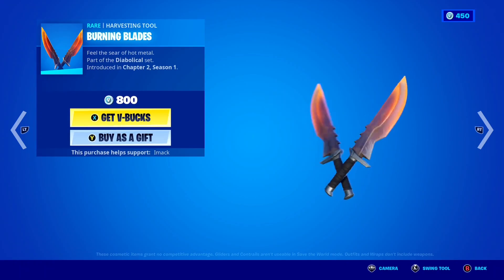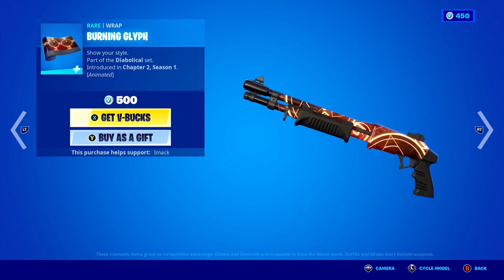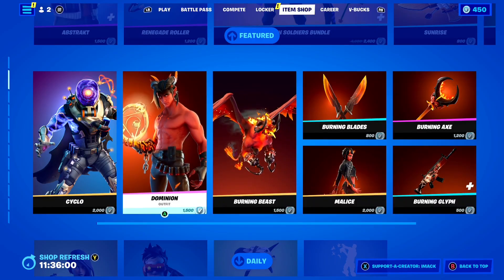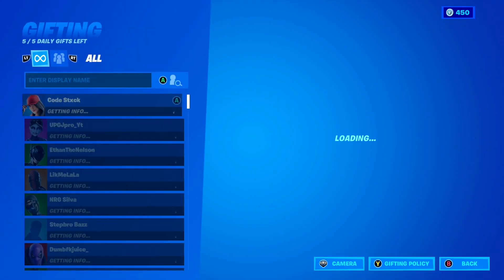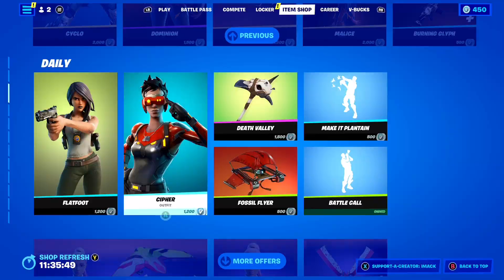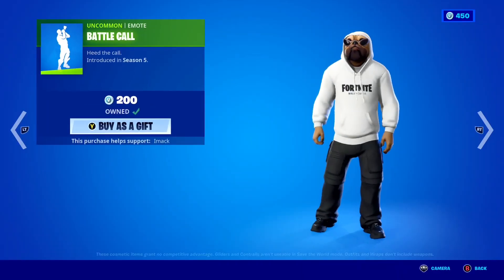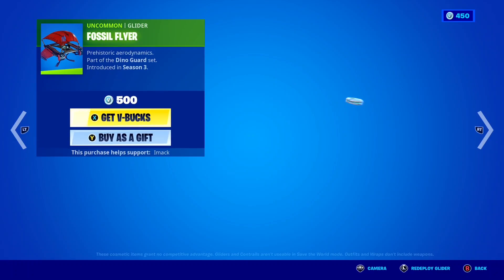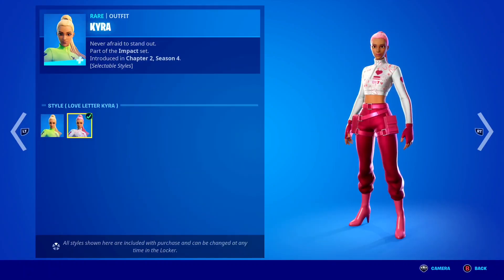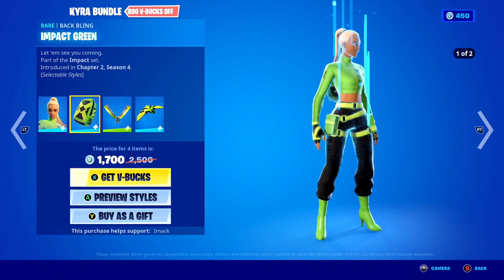To go with all that, you've got the Burning Blades pickaxe, the Burning Axe pickaxe, the Burning Glyph animated wrap, which is such a clean wrap. You've also got the Malice skin with the Malice Wings back bling — such a cool set. The Flatfoot skin is back with the Easy Reach back bling, the Cypher skin also back, the Death Valley pickaxe, the Naked Plantain emote, the Battle Call emote, and the Fossil Fly glider. The Kyra bundle is back, which includes the Kyra skin with two styles, the Impact Green back bling, the Block Blades pickaxe, and the Green Eagle glider — a pretty awesome bundle.